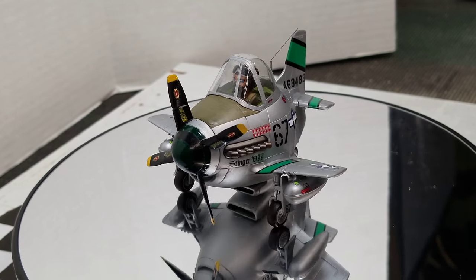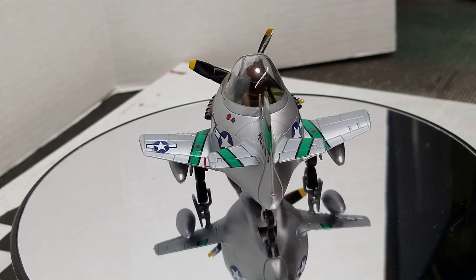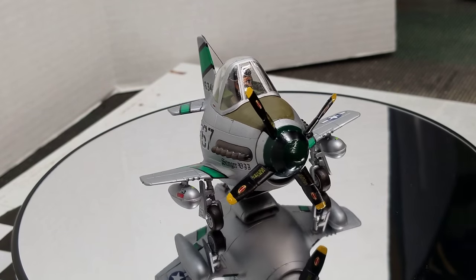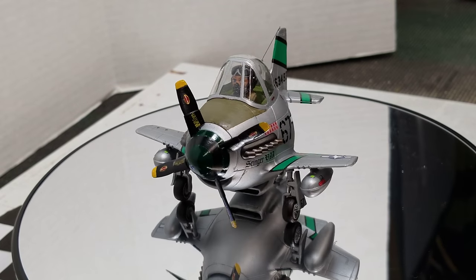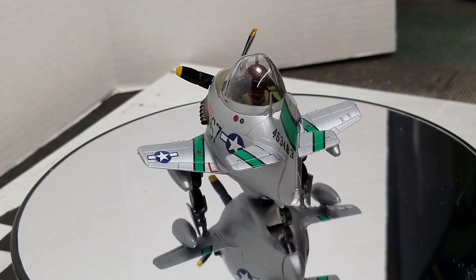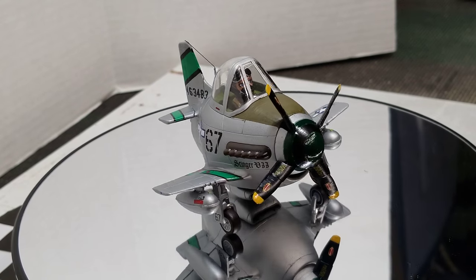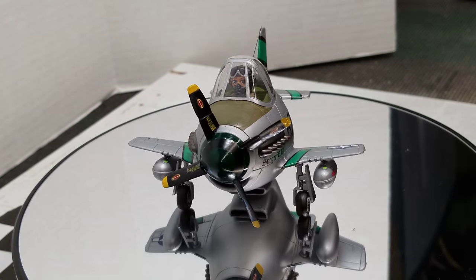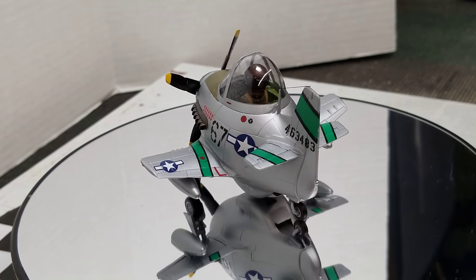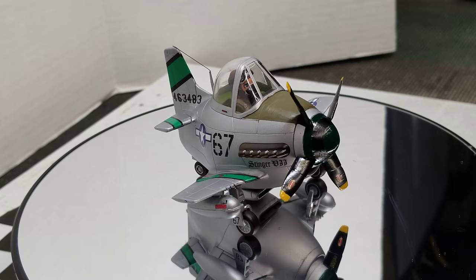The stripe was a decal and I slid that decal off the paper onto the nose and it fell on there just like it was made to go there — I didn't even have to touch it. I figured that was going to give me the hardest time so I did it first, and it went on the easiest. I had a tough time with the star on the top wing because it was right over where the hinges for the flaps are, but other than that she's all done.